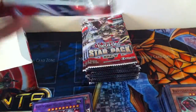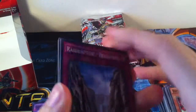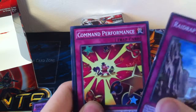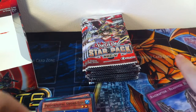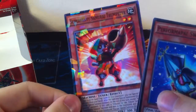I was trying to build Gem Knights at one point, might try and finish that off at some point. Got some of the stuff for it, not very much, but some. Raid Raptor Readiness. Command Performance and Performapal Swordfish — which looks weird as normal. And another Shatterfoil Trumpeter, which is good. Not going to complain about more Super Heavy Samurai pieces.